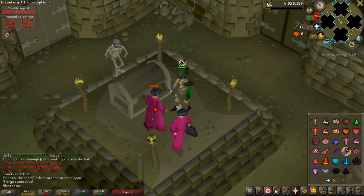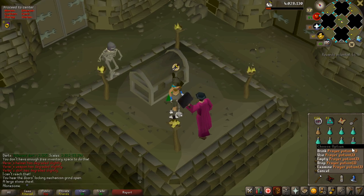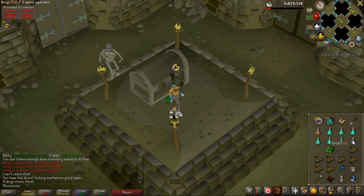We're also going to open the reward after I talk to Yuri right here. There we go, the next master clue step. Let's see what the reward is going to be.